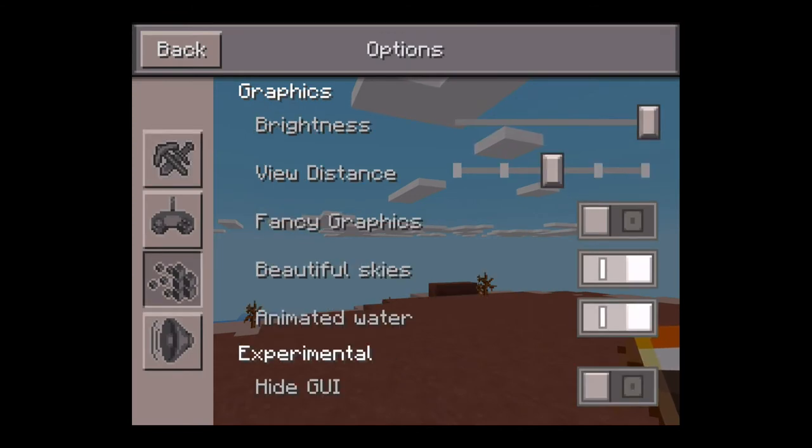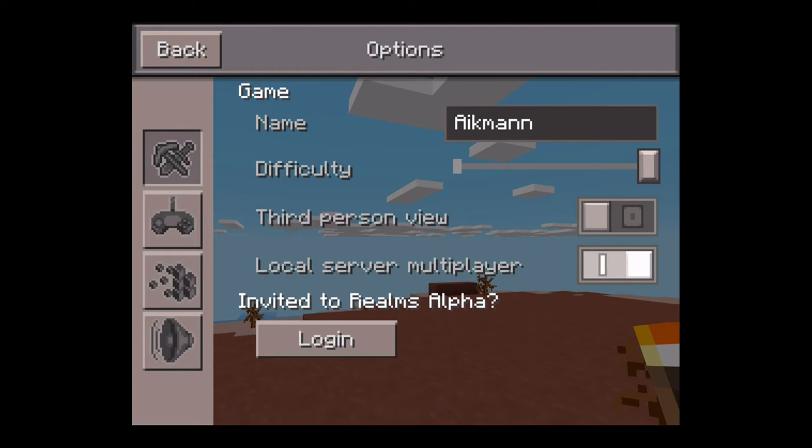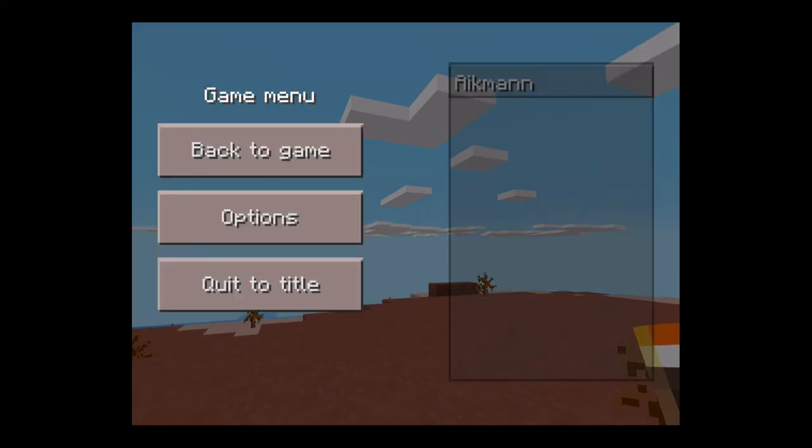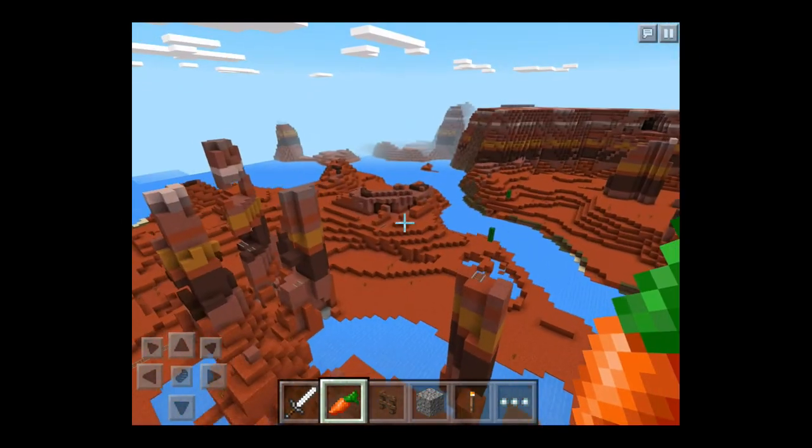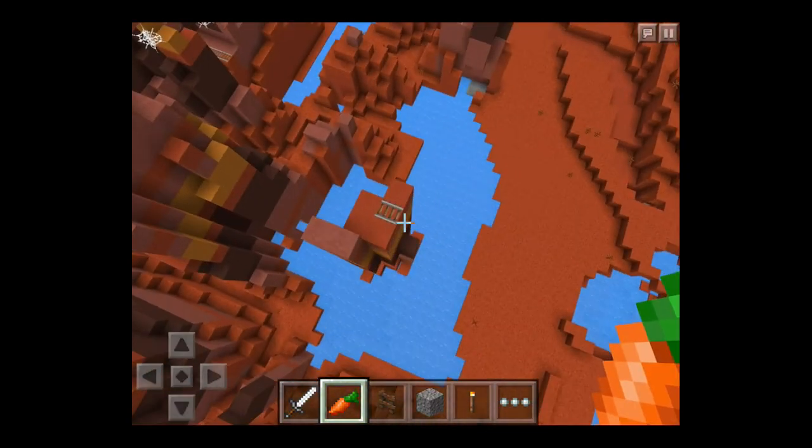They also probably forgot to remove this feature. I did not see this on my iPad - I'm recording on my iPad right now. But this feature - Android users have a vibrate button that you can enable. That makes your device vibrate whenever you break a block. And for some reason, that thing was still on the iPhone 5s version of Minecraft Pocket Edition. So they probably forgot to remove that. If you have it and it doesn't work, there is a reason - it simply doesn't work, otherwise we would have it on iOS.